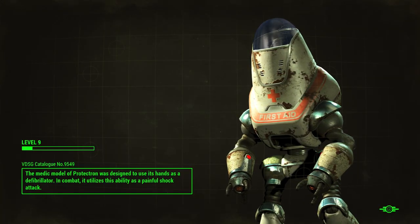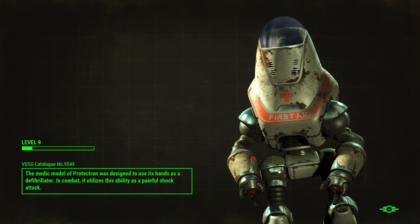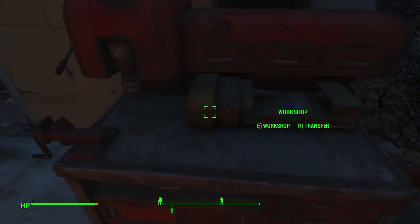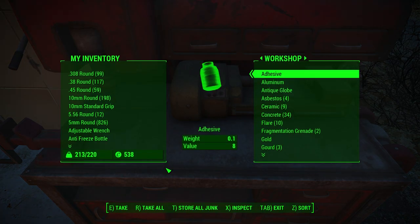I'm going to dump all of my junk into the crafting station, because I just learned that you can apparently do that, and I didn't really know about it. I knew you could store stuff in the workstation, but I didn't know it works like this. Apparently you can go to the workshop, press transfer, and store all junk instantly.